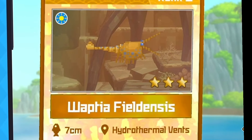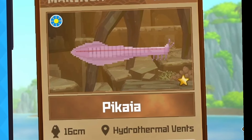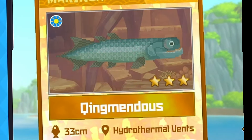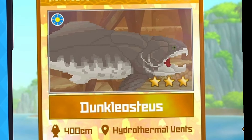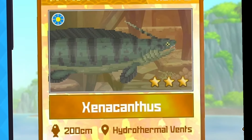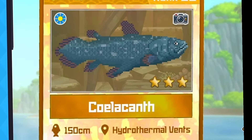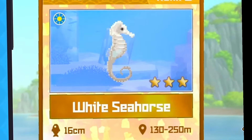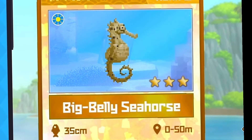Moving on to the Hydrothermal Vents, we have the Wapshia fieldenses, the Picaea, the Alinopterus, the Quingmendus, the Falcatus, the Drapanapsus, the Dunkleosteus, the Megalograptus, the Xenacanthus, the Arandaspis, the coelacanth, the Helicoprion, the Kronosaurus, and the Yaoi.